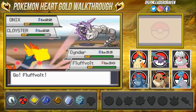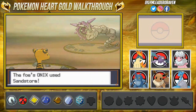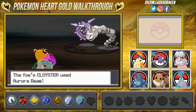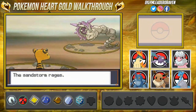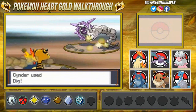We're going with Fluffbolt to take care of Cloyster. Here we go with a Dig Attack — and here comes a Sandstorm. We cannot beat that. Here we go with an Aurora Beam — that didn't confuse us, but the Sandstorm damages both of us since Cloyster is water and ice type. Let's finish with a Thunder Punch!